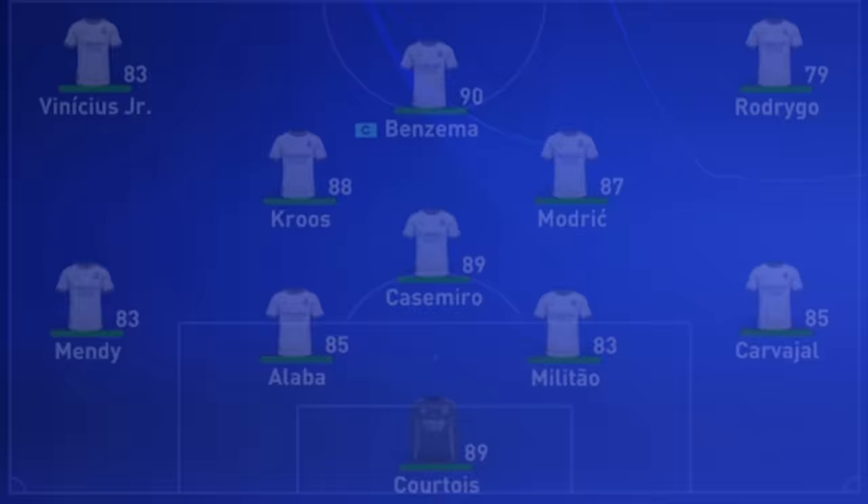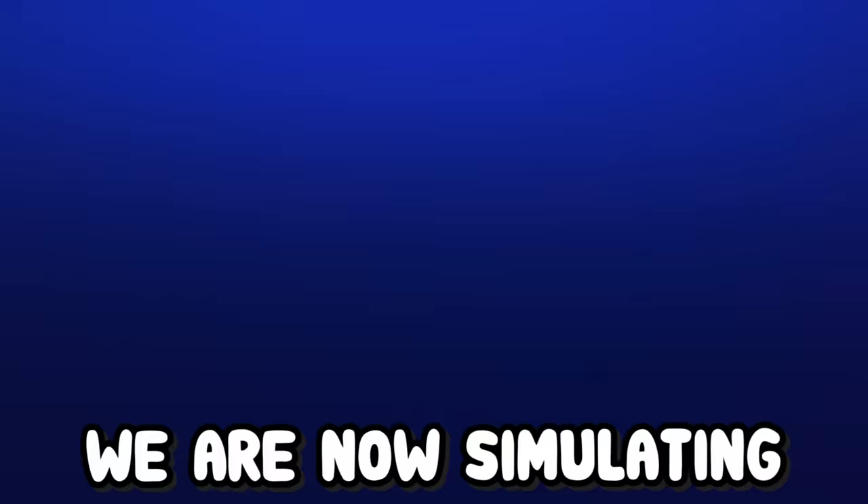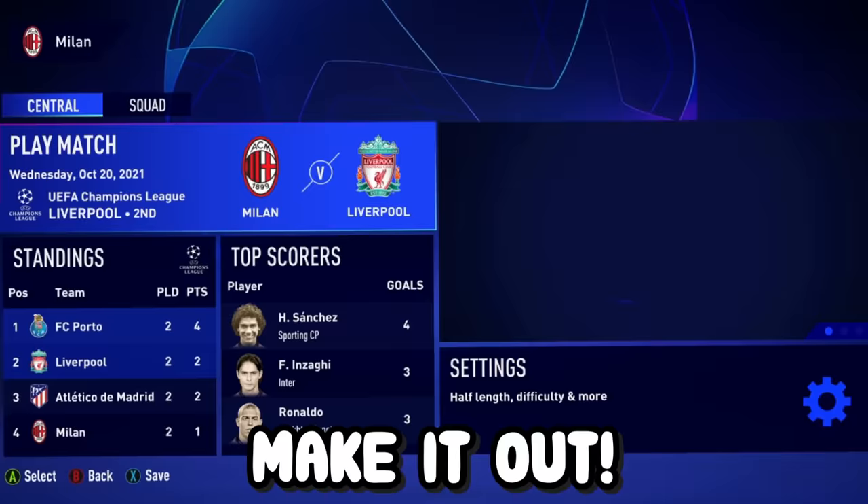And then Madrid — it's basically the same team, they got one extra icon in. It was Keane — he'll come off the bench. They're playing Inter, who has a few decent icons. Come on, Madrid. We're now simulating the rest of the group stage games and praying our teams make it out. Fingers crossed.